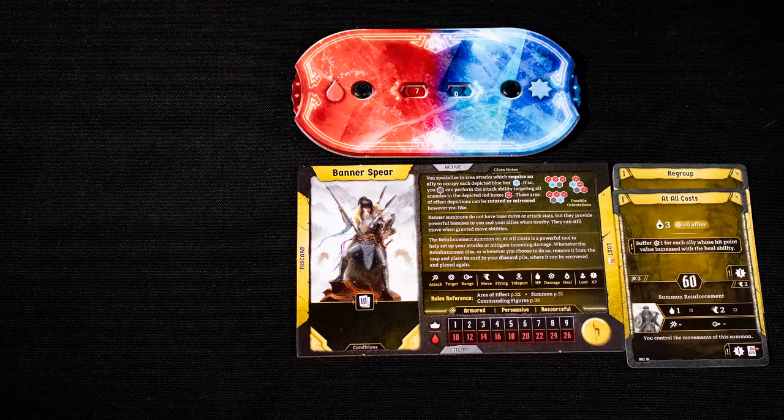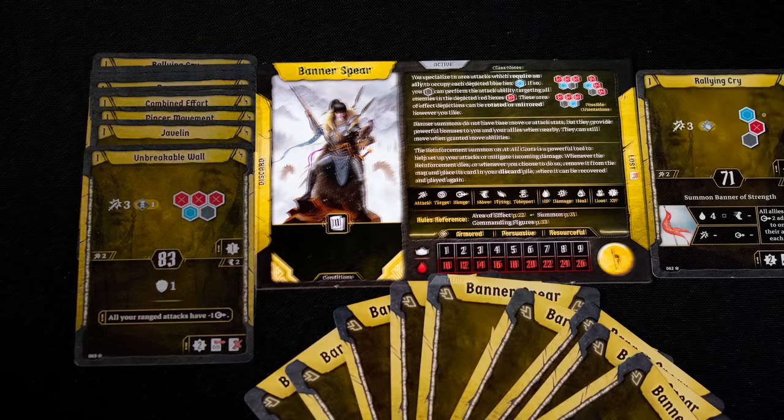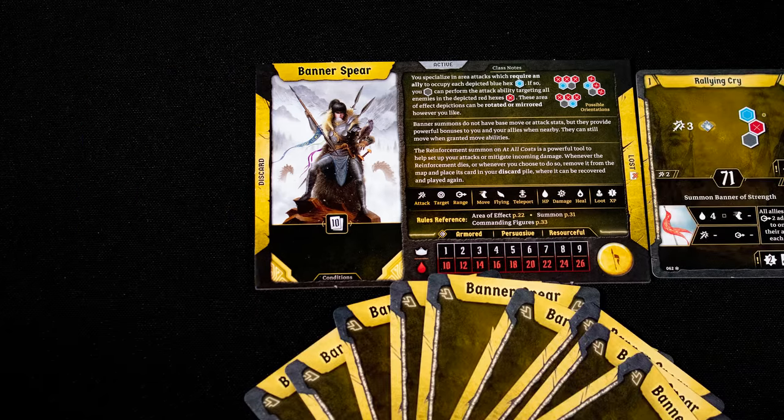If you are damaged by an attack, you can take it as damage on your dial, or burn a card from your hand or two from your discard. If you ever run out of health or cards, you are defeated. You can rest to regain your discards, but you will have to burn a card each time you do so.